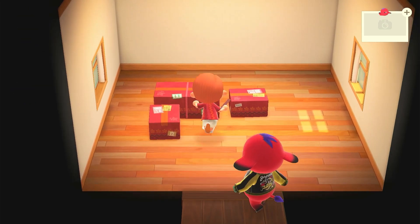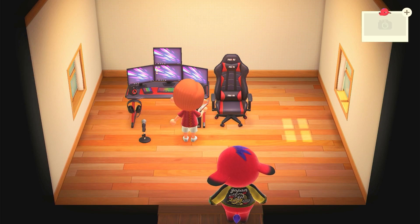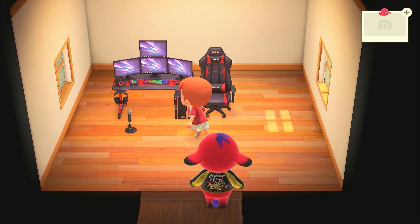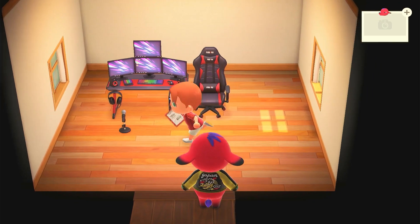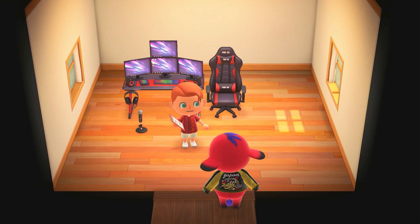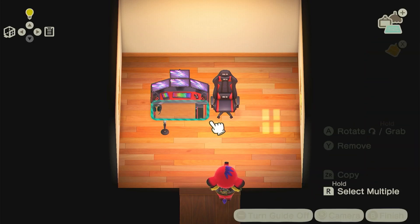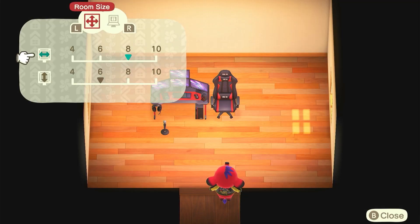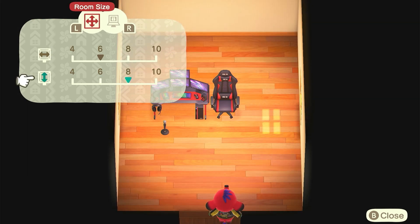Let's see what we've got inside — this is such an insane desk. Four screens! What is that left panel — is that like a streamer thing? That is so cool, you can turn it on and off. We are gonna make this one of the coolest rooms you can imagine. I unlocked the ability to make rooms a little bit bigger — this is kind of small to work with, so I'll probably adjust the size.